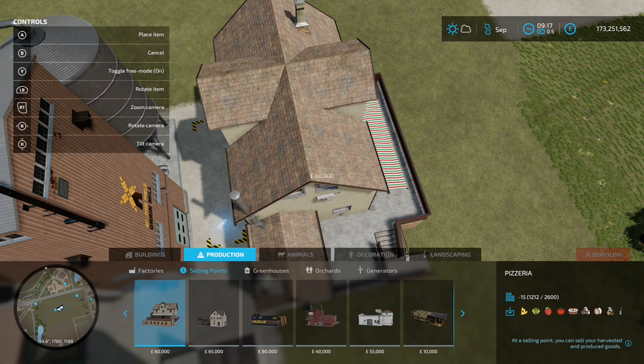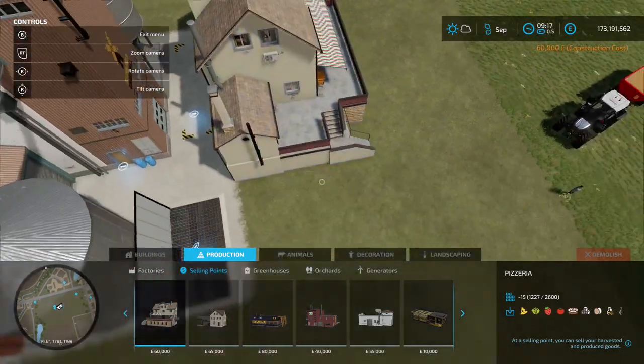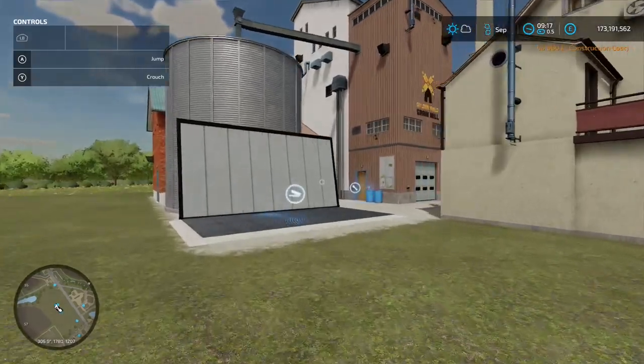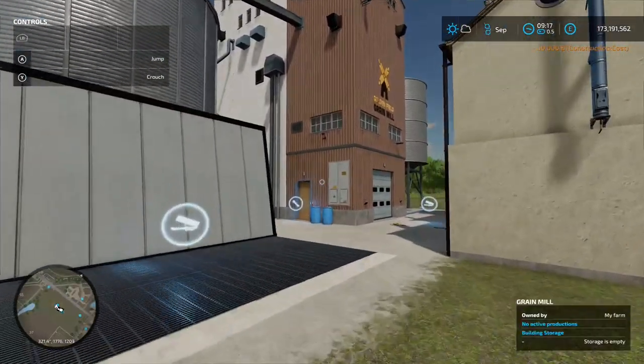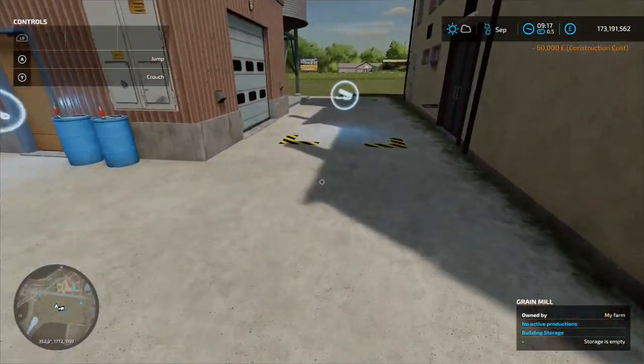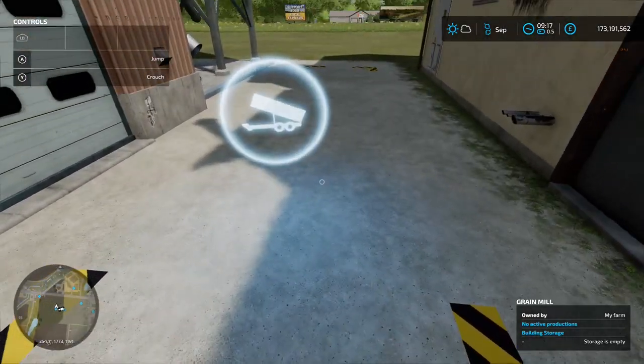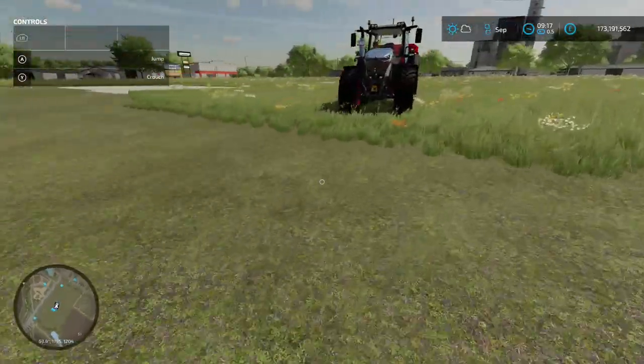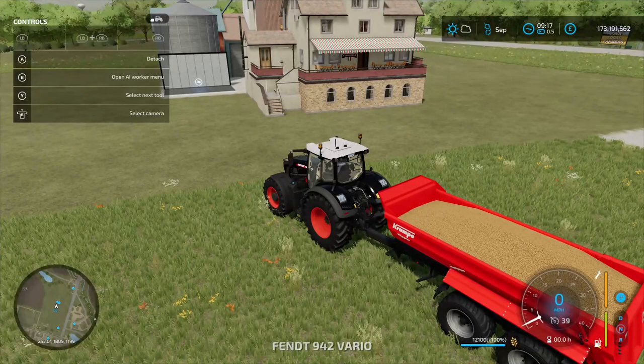You want to get it as best as you can where the first pallet spawns. Toggle free mode off — with free mode on you can place it wherever you want, so place it down like so. That is all the setup you need to do: flatten the ground, place your production chain, and then put the sell point right at the beginning where the first pallet spawns.